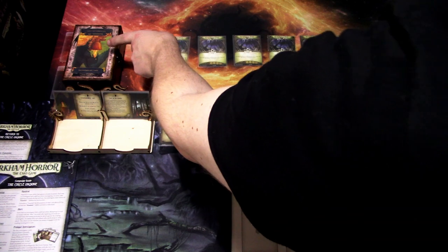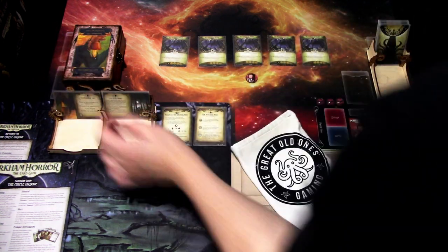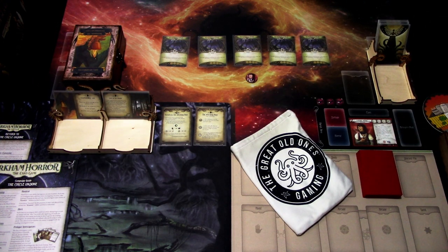That is why we have the Temperance reversed here, which means we start this scenario with one less sanity, so we only have six sanity. I won't go into detail on the deck — if you're interested, there is a link to the deck list in the video description, and you can also check out the deck building episode which came out before this one. I will post the link in the upper right corner of this video.